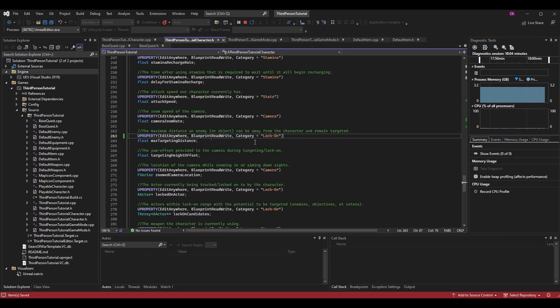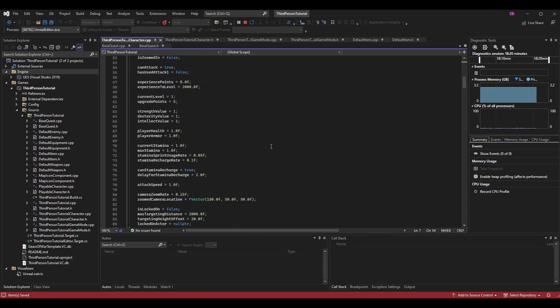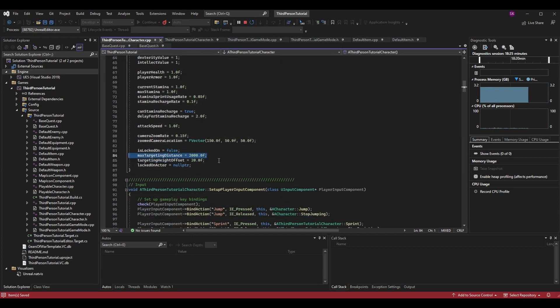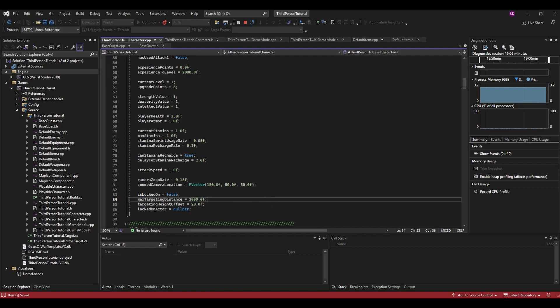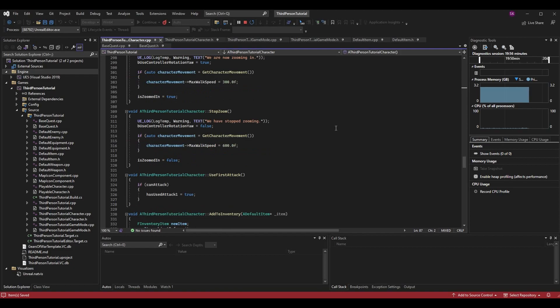Now in ThirdPersonTutorialCharacter.cpp, in the constructor where we set all our variables, I've given MaxTargetingDistance a default value of 2000. You could always increase this value based on skills or leveling up if you'd like to lock on to opponents farther away — for projectile weapons, for example. For now we'll set it once as a default and see how far 2000 feels in the game.